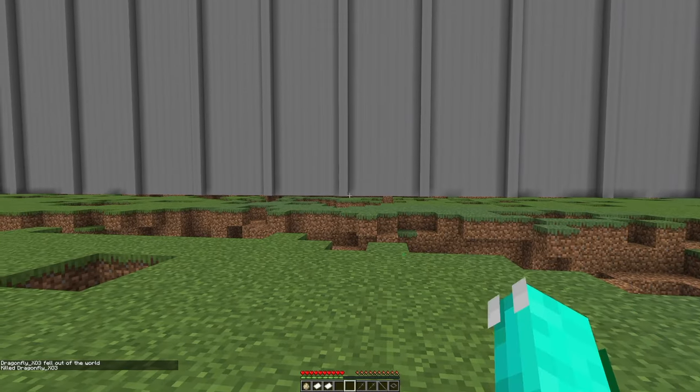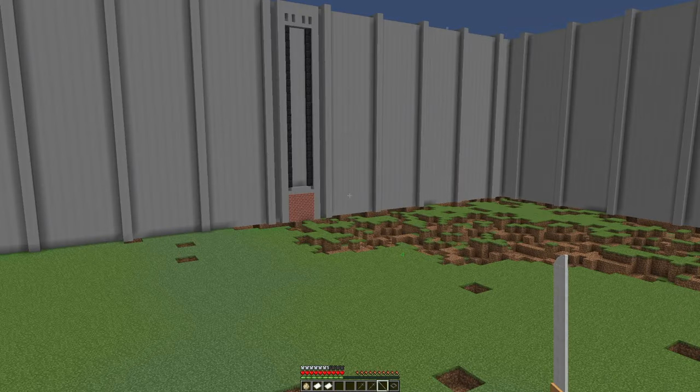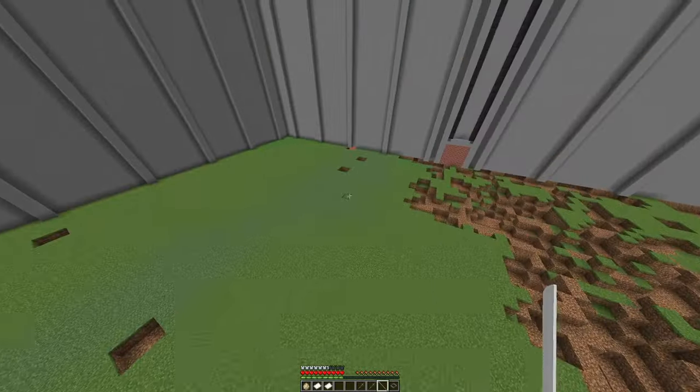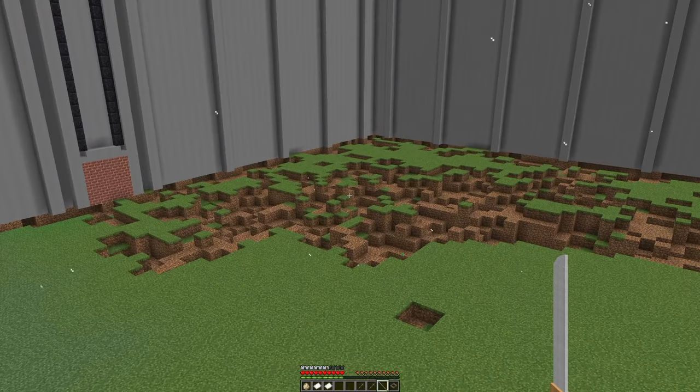Next up is the Attack Titan. Every Titan except for the Colossal Titan runs really fast. Right now the Attack Titan just has one ability — the same smoke ability the Armored Titan has — and nothing else at the moment, but the mod is still developing so it's a work in progress.